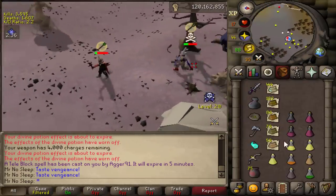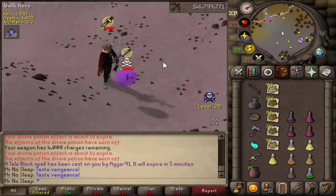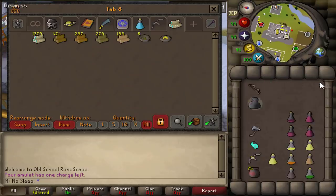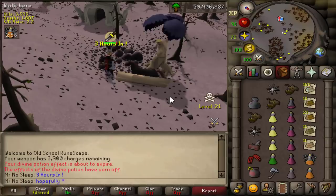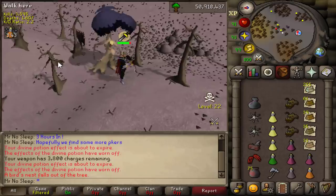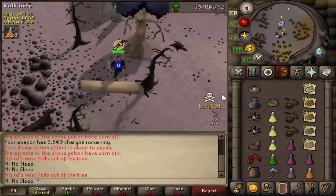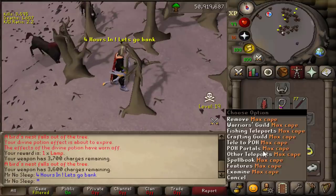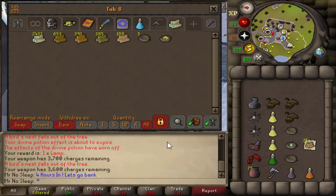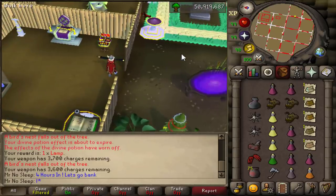This guy was at low HP most of the fight and if I'd got one good venge and one good ballista hit he would have been dead. He was clearly tanking, and most of the fight I wasn't even praying overheads and could have died a few times. As an anti-PKer I had plenty of food and potions, but he did get away unfortunately. I hoped he'd come back but he didn't. Four hours in we're already at almost 2,500 magic logs, so we can assume we'll get well over 5,000 by hour 10.